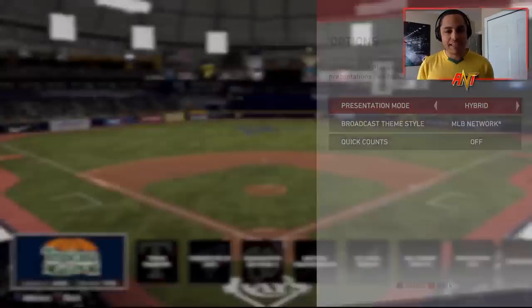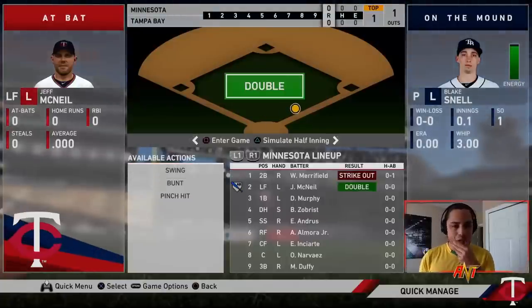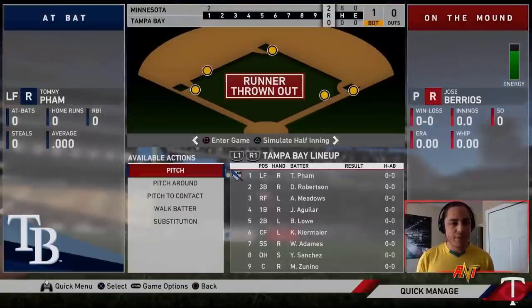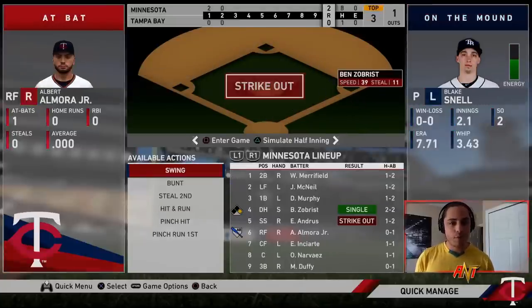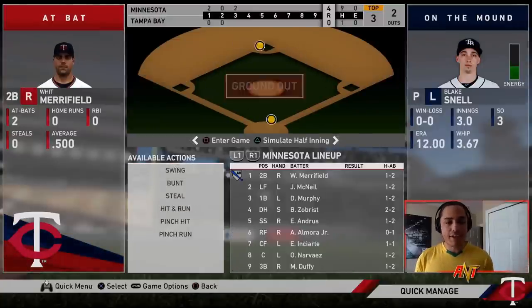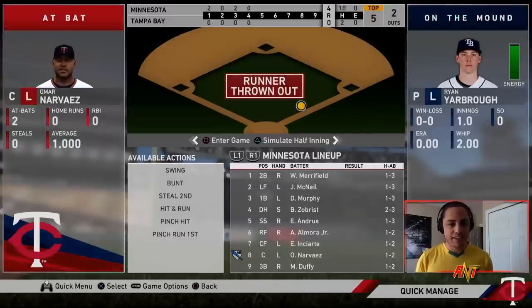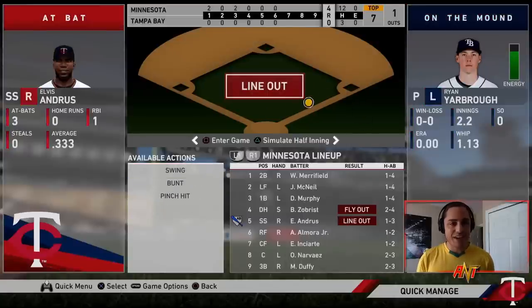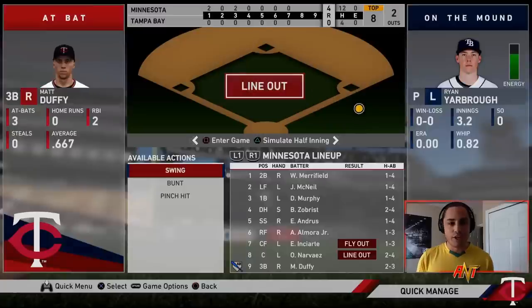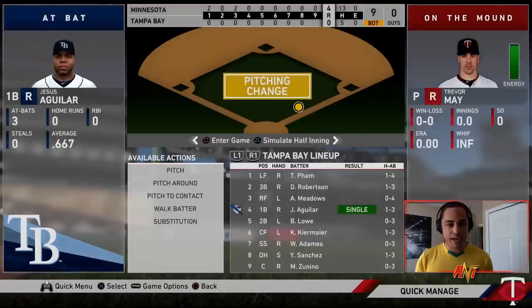Let's take on the Rays at Tropicana. Barrios is probably our best bet. A double gets us a run thanks to Daniel Murphy, another run scores, and Narvaez and Matt Duffy bring in a couple more — we're up 4-0. We get 12 hits. Jose Barrios is pitching a gem, so we take him out when he gets a little tired and go to Trevor May. That's the game — we take it.